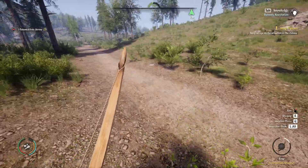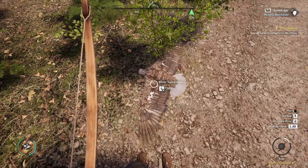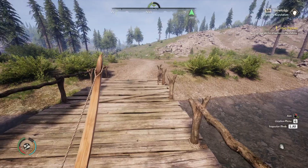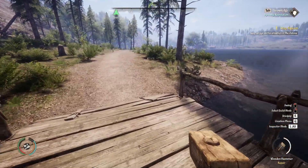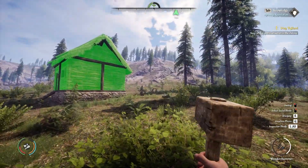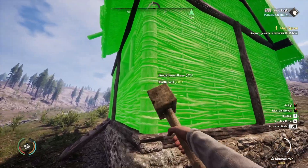I killed an eagle with my bow! I proved all the haters wrong - I mean, it was currently on the ground when I did it, but that still counts. You just want to go into habitats and destroy them, don't you? No, I love animals. You say that as I see you topple a tree that probably has a squirrel family in it.